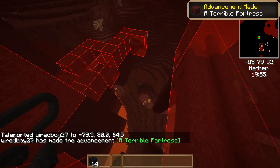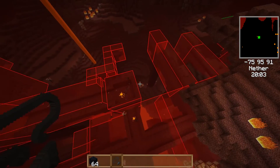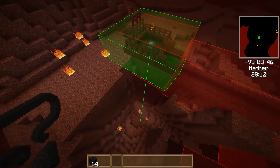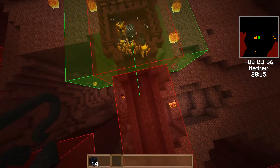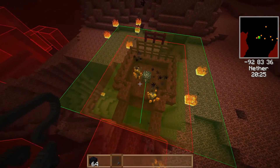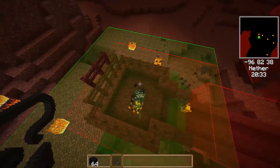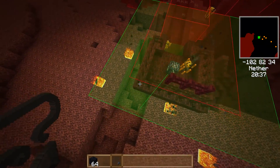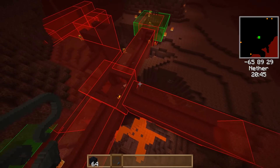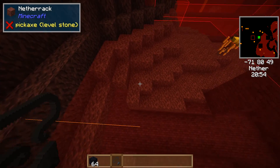Here we are at the fortress. We're not seeing that much. Are the spawning rules the same for this? Yeah, they are. I feel like you can't get spawning even here with blazes — though I've always felt you could. You do get the bounding boxes. This area here, you wouldn't think would be a spawning area, but it is.